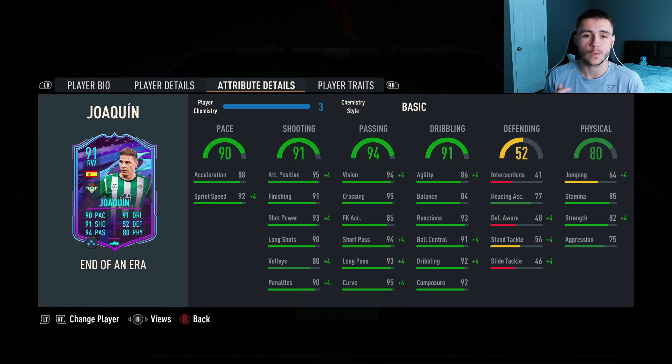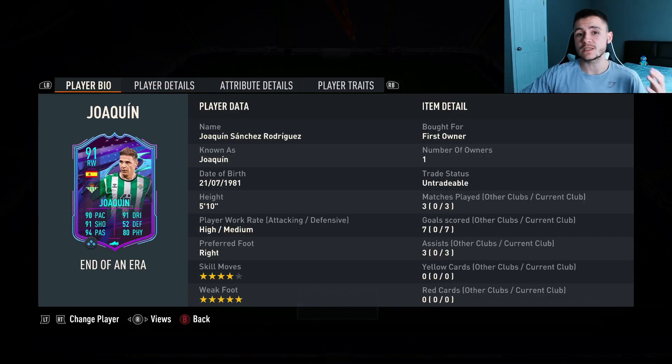93 reactions is huge as well as 92 composure. So boys, we come to the question — is this SBC worth it? And I'm going to say yes, if you're just starting off with FIFA Ultimate Team or maybe if you do run a La Liga Santander team. Overall I'm going to give the card and the SBC a 9.1 out of 10 rating for 40,000 coins — it is a huge W in my opinion. The Real Betis man, a very solid card in FIFA 23 Ultimate Team.